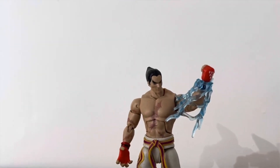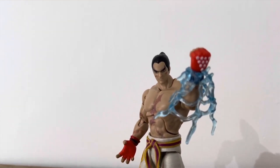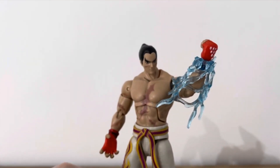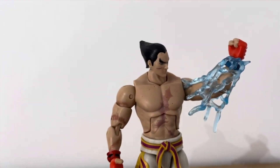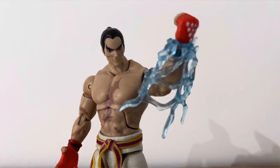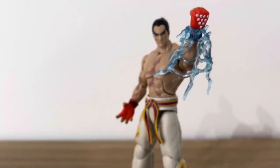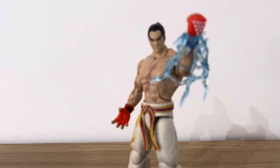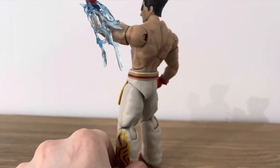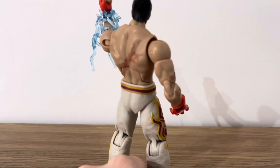And obviously this is the Electric Wind Godfist accessory. You basically take the hand off, slot it into place, put the hand back on and it looks like he's actually doing the Electric Wind Godfist. However, I do prefer the Storm Collectibles version where the electric effects go all the way down to his knees, so it looks like the effects are coming from his knees right up to his fist. But this is still a really cool accessory.